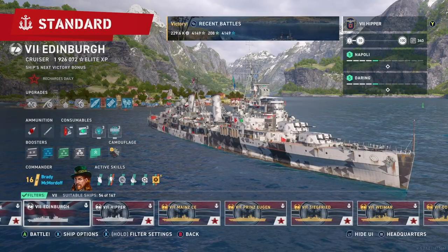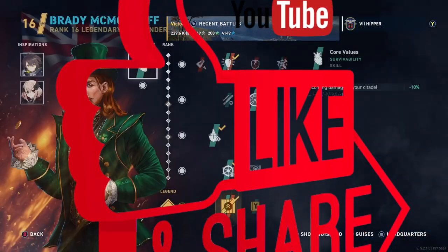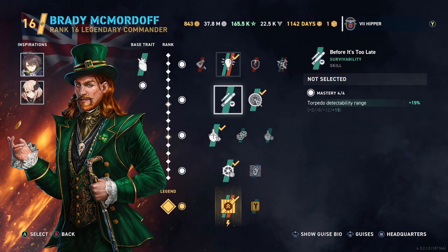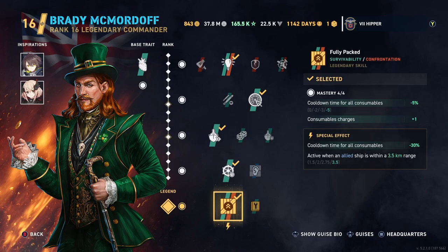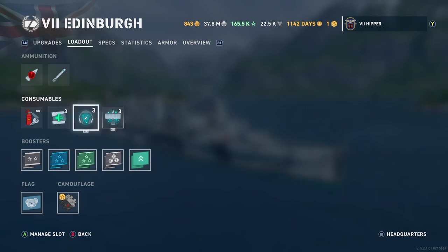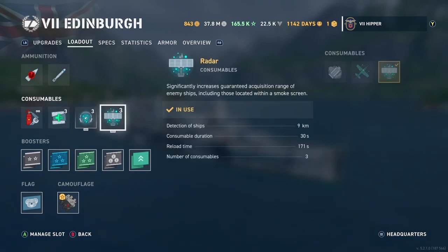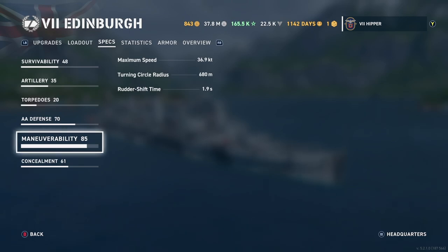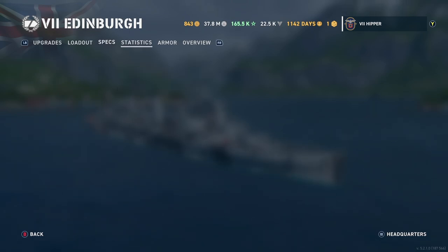Hi all, Hippo here. So today we're checking out the Edinburgh and I'll show you in this video why I prefer the Edinburgh over Plymouth or the Fast Perfect 10. And it's all to do with the armor really. But I'll just go through my build first here. We have three radars, because we're on radar on this thing. 1.9 rudder shift, 37 knots.